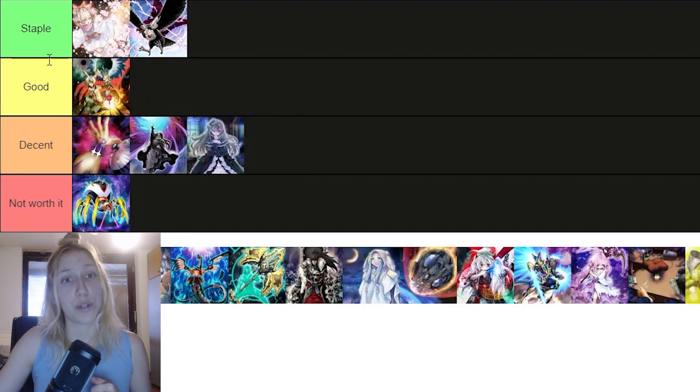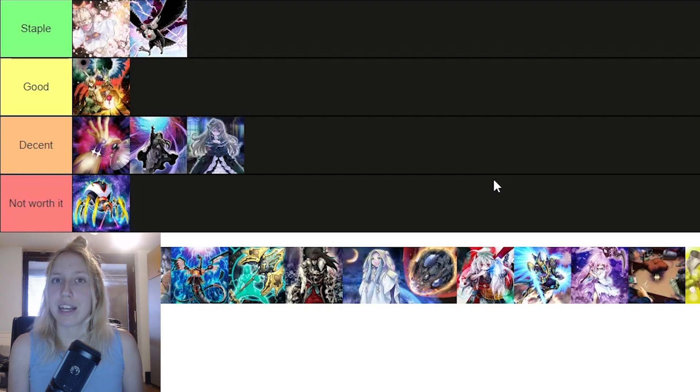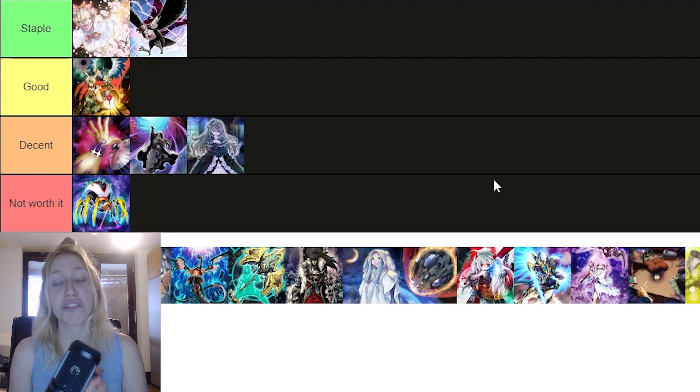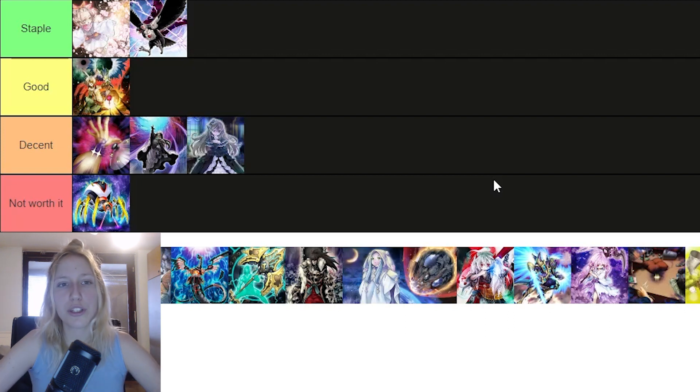Then we have Droll & Lock Bird, and I think it's really good. It's not exactly a staple, but you do see it — if not in the main deck — in almost every single side deck. So it probably should be a staple. Droll is really nice against Despia, really good against Drytron, Floowandereeze, maybe Dragon Link if it's popping up here and there. It's also decent against Virtuous and there's DDD stuff too. I won't put it in staple because you do tend to see other tech cards inside decks and I don't really see people maining Droll. So top of good is the best placement for Droll.